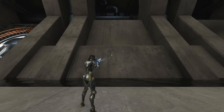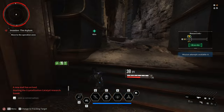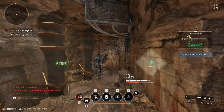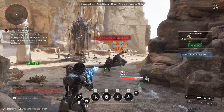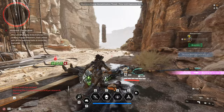Also, this SMG has an insane recoil. As for the reload module, this just speeds up the animation of the reload. Once the ammo is inserted, you can cancel the animation by rolling, grappling, or using your melee attack. This is actually pretty helpful as it saves you a small amount of time.